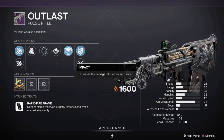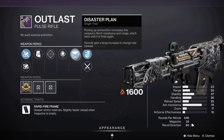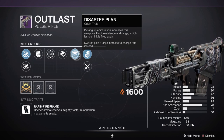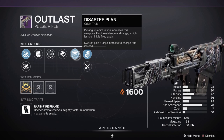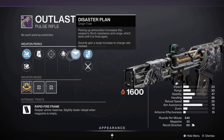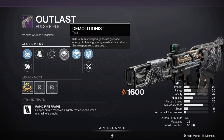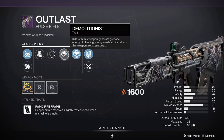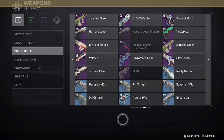We also have access once again to Outlast, the original pulse rifle from Gambit Prime, with a new origin trait in the form of Disaster Plan — picking up ammunition increases the weapon's flinch resistance and range, which lasts until it's fired again. That basically sounds like a built-in Opening Shot. It does seem to have some decent rolls. Don't know if this is dropping specifically from Gambit again or if it's related to the dungeon, just because we don't see the full array of Gambit Prime weapons, so it's hard to say.